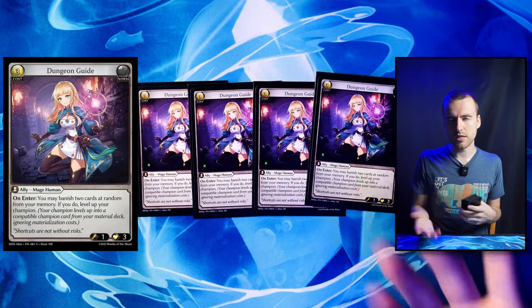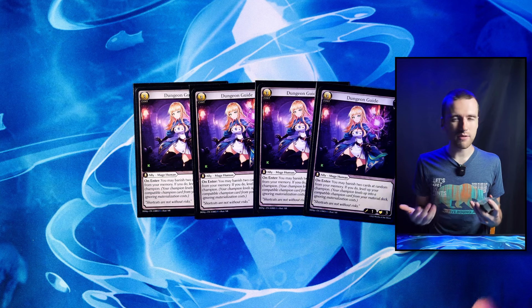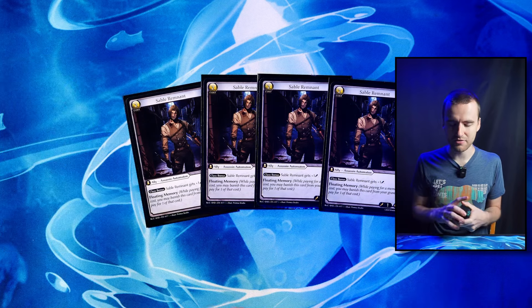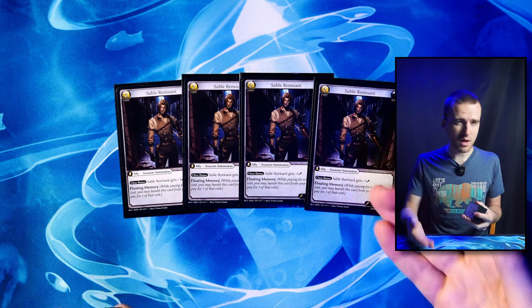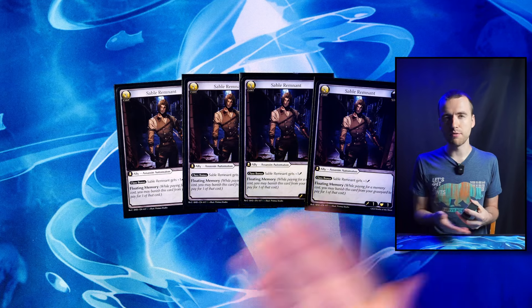We have four Dungeon Guide. This is a little bit of a weird card — you're not going to use this as you normally would in a Dungeon Guide deck. Because you have so much self-mill it's kind of just free to level up with those. But you can also banish them with Lost in Thought for extra cards. Sometimes getting that extra materialization and the faster materialization is worth it and then you just recoup those resources with Lost in Thought later. We have four Sable Remnant. We have probably the highest count of Floating Memory in any deck you've ever seen in Grand Archive, and there's a reason for that. Sable is really nice because we also have Primordial Ritual which we want targets for — we want to sacrifice our own creatures. What better creature to do that with than a two-cost Floating Memory generic card?